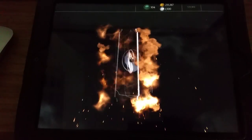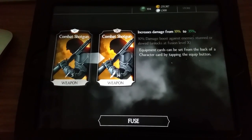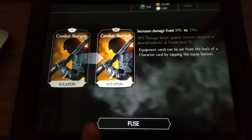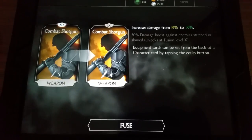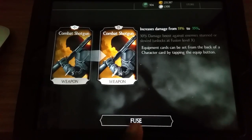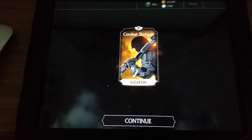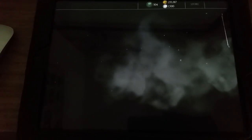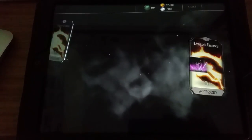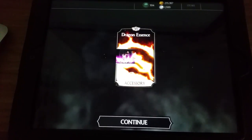I get an amulet which increases resistance from 27 to 28%, another accessory item, bringing it to fusion number 8. Then the combat shotgun — increased damage from 33 to 35%. I believe this is for martial arts characters or spec ops. It has a 30% damage boost against enemies stunned or slowed, unlocking at fusion level 10, which it is now. Beautiful fusion 10 on the combat shotgun! Also got dragon essence — increased power generation from 10 to 11%. Definitely keeping that card on Melina, Liu Kang, or Katana — they're really good power generation characters.